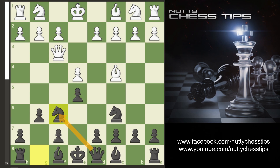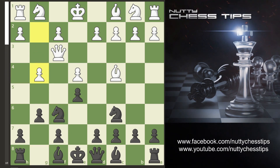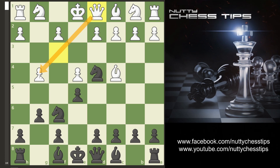Now what your opponents usually do is they want to undermine this knight and try to take it out of commission, so they go g4. I just recommend knight d4 — now you're eyeing up the queen but you're also eyeing up the pawn on c2. Your opponent will usually go queen d1, still guarding the pawn on g4.